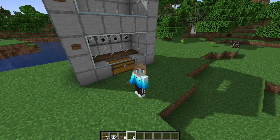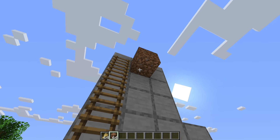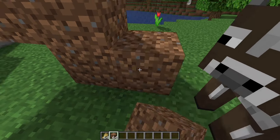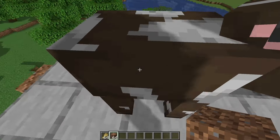We need to get some cows into the top layer so we can actually breed them to use the farm. Build yourself a quick dirt staircase up to the top — anything like this will do — then use some wheat to lure some nearby cows up to the top and push them in.